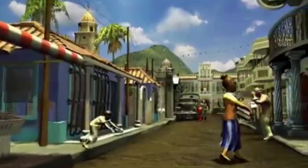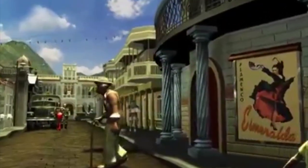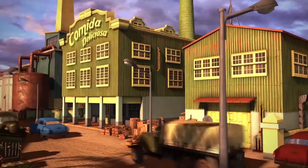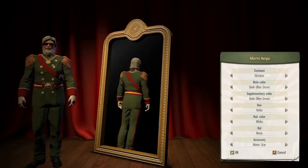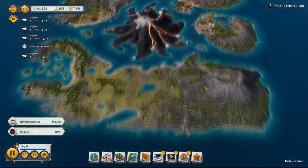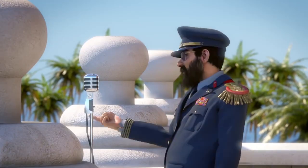Thus, even if you are a fan of the classic — meaning the first, third and fourth parts of Tropico — the sixth edition still has something to offer. Although it has inherited the mechanics of the fifth one, they were implemented on Unreal Engine 4, as well as carefully modified and expanded on. This time, it's really fascinating to comprehensively explore the game, attempting to create a utopian country named after yourself.